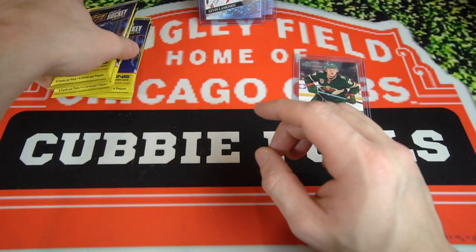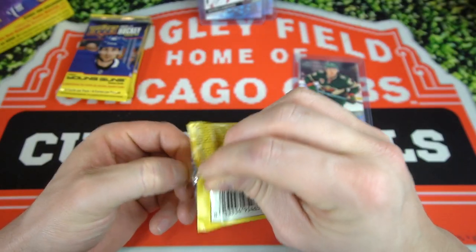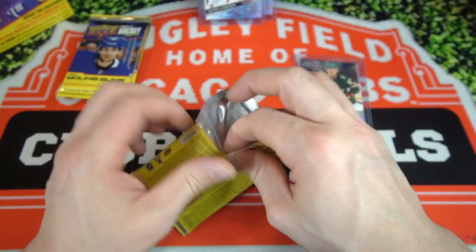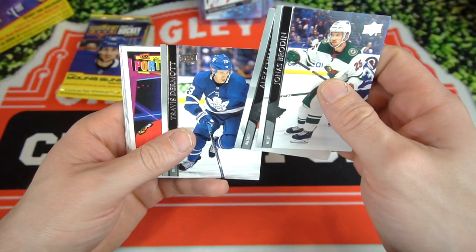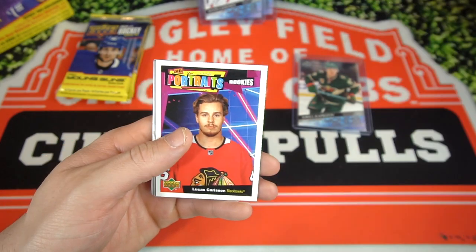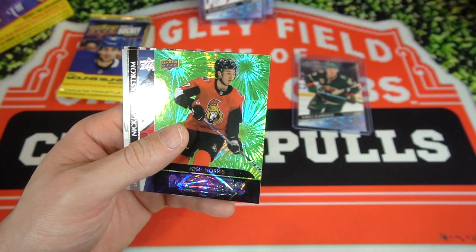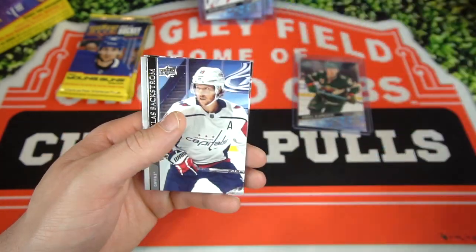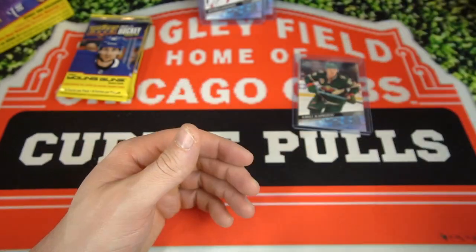Some more base. We've got four more packs left in the video. Thanks for watching, guys — really appreciate everyone that supports the channel and my hockey card content lately, I know I've been heavy on the hockey. Jonas Brodine, Travis Dermott, Lucas Carlson, UD Portraits for the Blackhawks, Josh Norris on the Dazzlers — that's a good one. And we got Backstrom, Valeri, and Oko Kniemi.